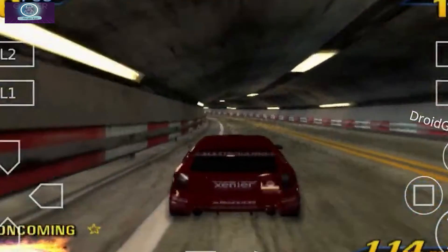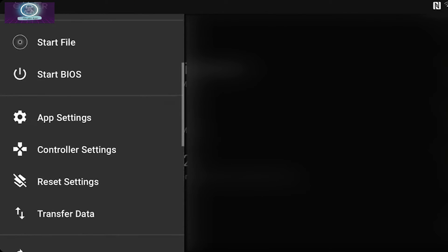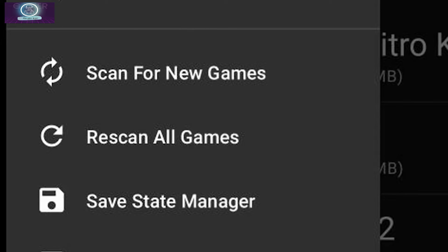If you ever download new games and don't want to go through all that hassle, simply click the three-line button, scroll down to 'Scan for New Games,' and it will automatically update your game folder. If they are in the same folder as your previous games, click 'Rescan All Games' to access them.